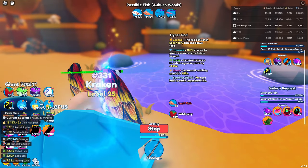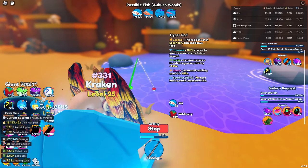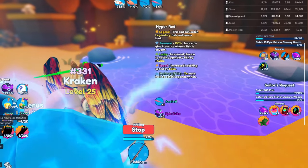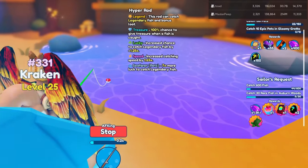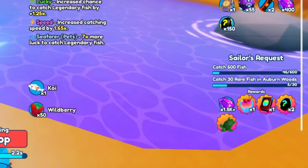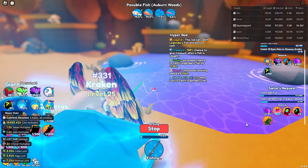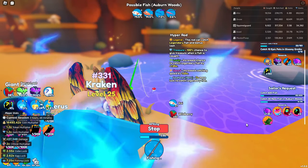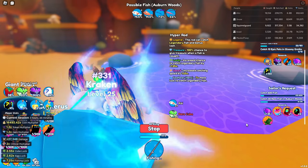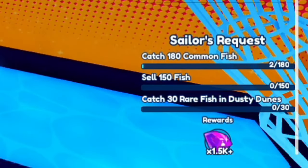Now the next thing we're going to be doing — if you can see in that right-hand corner, I have a Sailor's Request. You can see we have gems, a sundae, a prismatic book, two prismatic eggs, and there's a little turtle. I've done 199 Sailor Quests so I'm going to go claim my turtle mount. I want to see what it looks like and I'll show you some examples of the late-game quests you can anticipate.